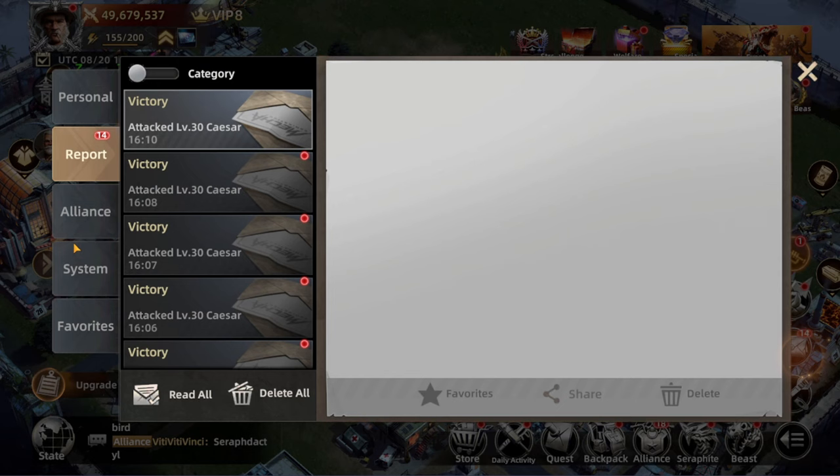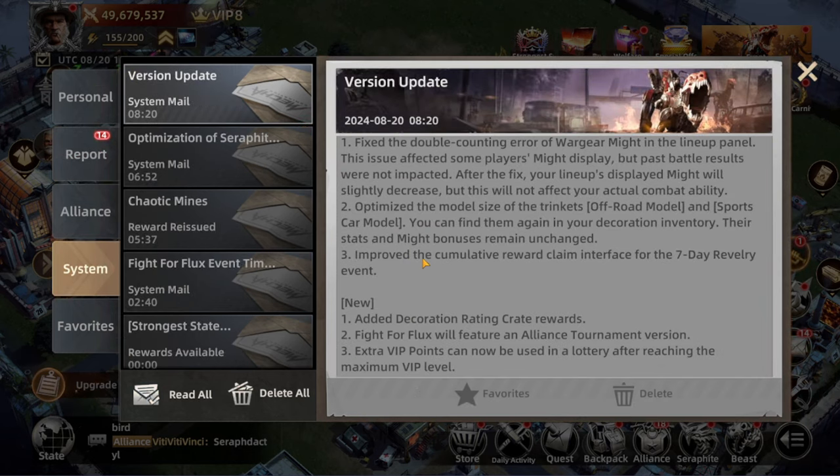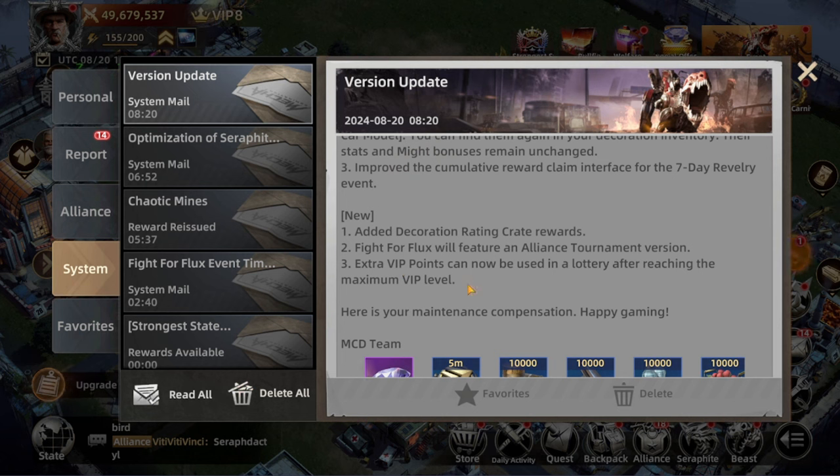Let's check out the mail system version update. The first part is optimization — not really that important for me to check out — but here is the spicy part. In this mail, the new things that have been added to the game are listed.